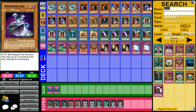Dimension Jar is a level 2 Dark Machine, 200 attack and defense. When it's flipped, both players can banish up to 3 monsters from their opponent's graveyard. Not a great card but not terrible. Banishing your monsters doesn't really hurt you unless you're relying on Soul Reversal — but if that happens you can just use Soul Reversal anyway since it's a quick play. It can definitely hurt your opponent if they rely heavily on graveyard power.